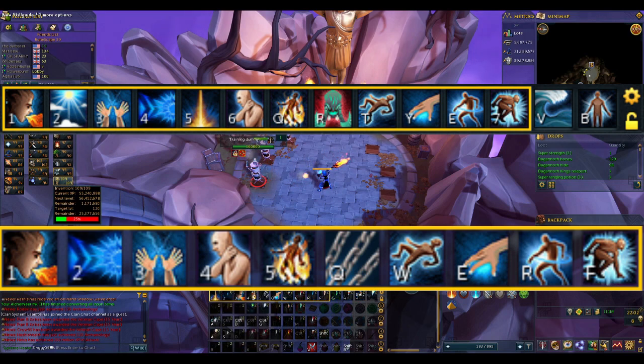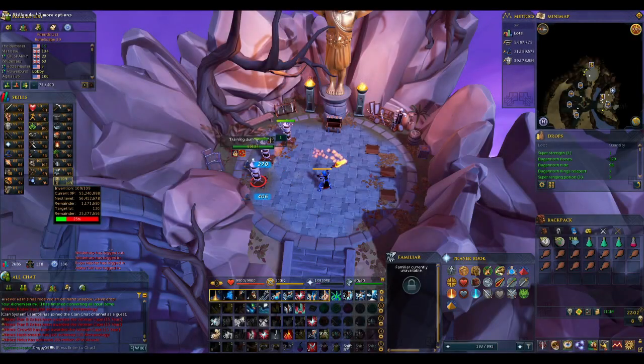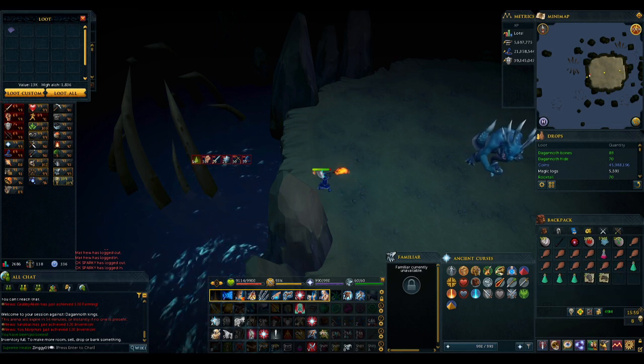For the bar I'll be using, it reads: Dragon's Breath, Sonic Wave, Wild Magic, Asphyxiate, Combust, Chains, Impact, Wrack, Deep Impact, and Metamorphosis. The reason I suggest 66 magic is for the ability Metamorphosis. Rex is weak to fire spells, so transforming into a fire elemental is going to be a big plus for us.